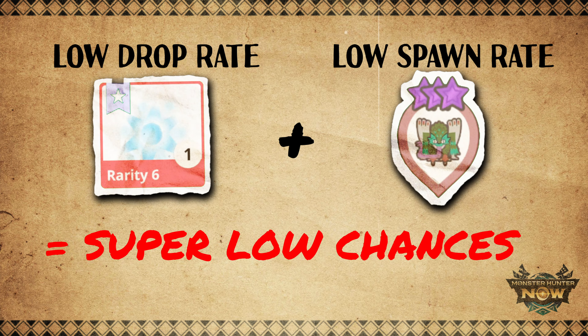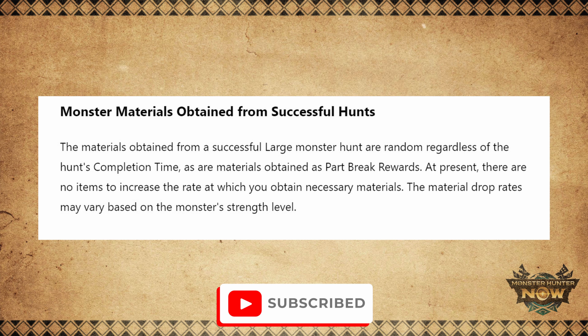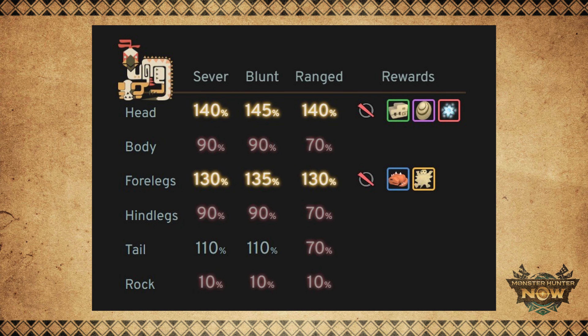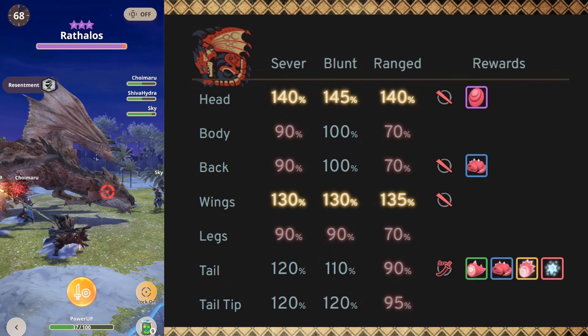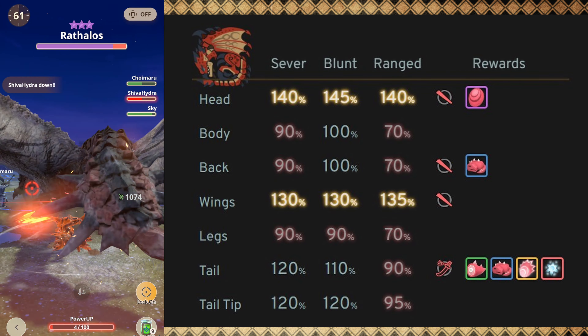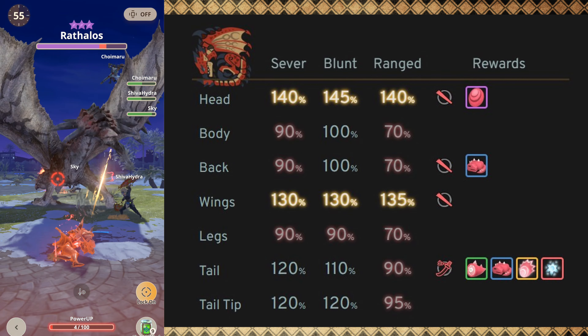But this solution still does not address the drop rate problem. Niantic states that the materials obtained from a successful large monster hunt are random, regardless of the hunt's completion time, as are materials obtained as part break rewards. But according to the MHN.Quest website, breaking specific parts will determine what materials will drop. For example, breaking the head of a Rathalos can reward players with Prime Scales, but cutting the tail can reward you with rarity 2, 3, 5, and 6 materials. This means that part break bonus rewards will not drop Wyvern Gem Shards if you only break the head.